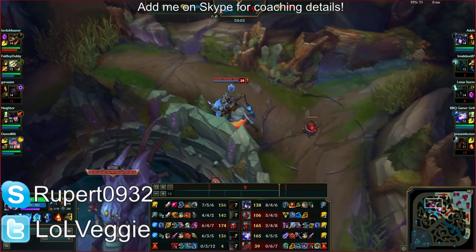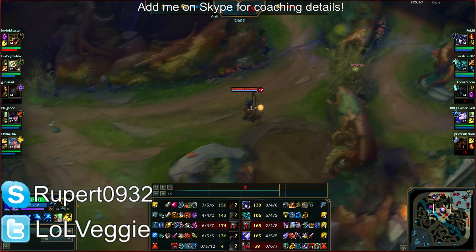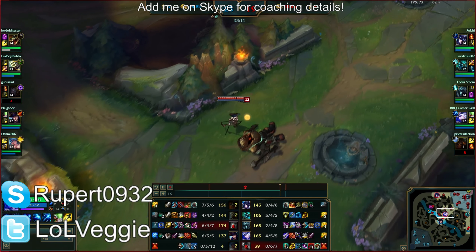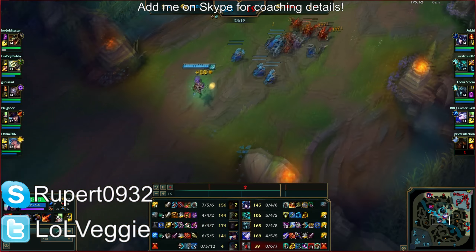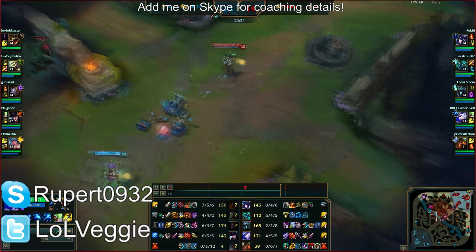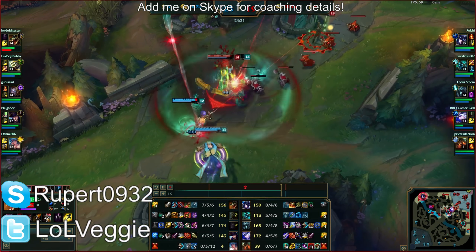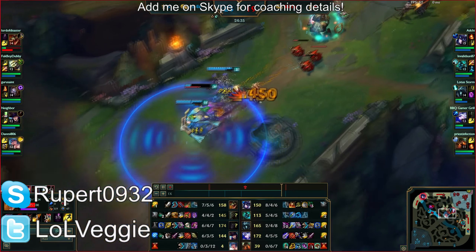That has to be a Deathcap — there's really nothing else that builds from a Needlessly Large Rod. One thing I want to note is that I don't think you should consider building Deathcap very much on Karthus, because — assuming you will die a lot, which is true — Deathcap loses effectiveness because you're dead when it would matter most.